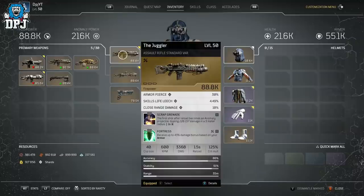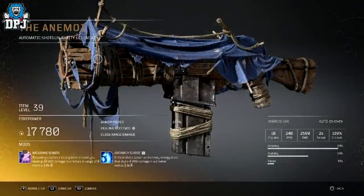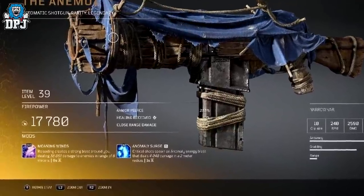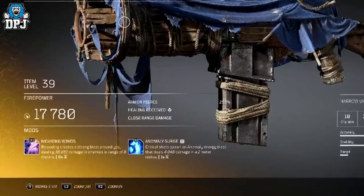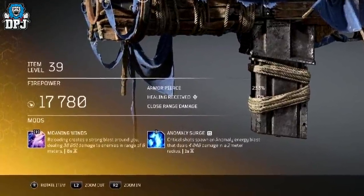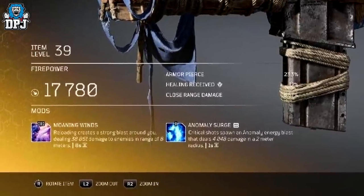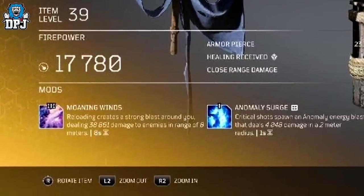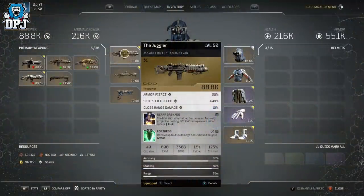Someone will say in the comments: why not pair Morning Winds with this build? That would make your damage way higher doing challenge-tier expeditions and I 100% agree. If you've got Morning Winds or the shotgun - whatever it's called - put fortress on it, use it with this build, it'll be absolutely great. Problem is I still don't have that shotgun or the Morning Winds mod, so I can't showcase it. But yes, that would be a great addition - use it and abuse it. I feel like in the future, along with this mod stacking glitch, that thing will be looked into.